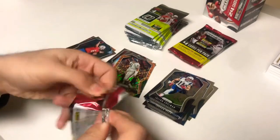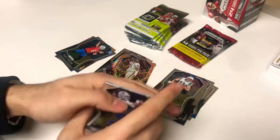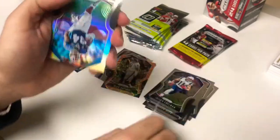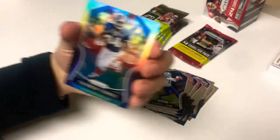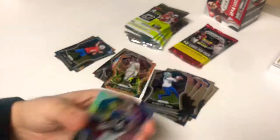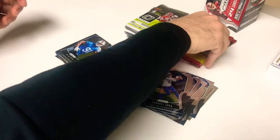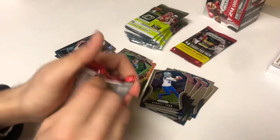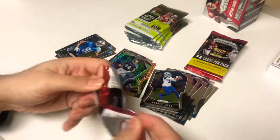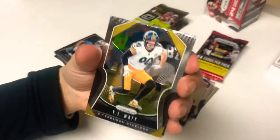We haven't got any good rookies yet — we want some Kyler, but we'll see what happens. Take it as it comes. Randall Cobb in a Cowboys jersey, Bobby Wagner. There's a silver of Thurman Thomas, Buffalo Bills — nice looking cards. You guys see the rainbow reflection. There's an Oliver rookie card — not too bad. That's a thick pack. I don't mind going for boxes with less cards when they're nicer cards, depends what you like.